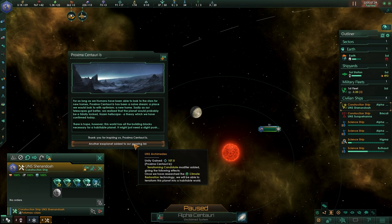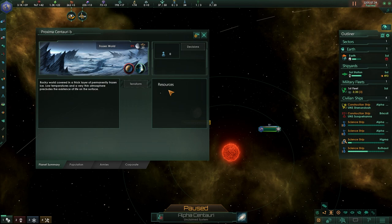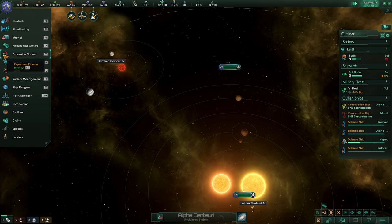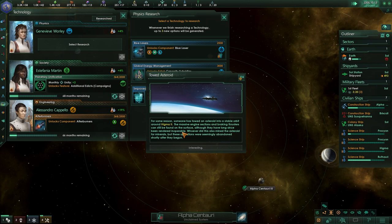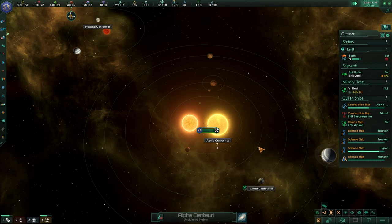Alpha Centauri is ripe for the picking. Our construction ship has arrived, but we need a little bit more influence — sadly, we need to wait two months to get all of this up and running. This is why we didn't spend the resources earlier, because otherwise we wouldn't have been able to colonize Alpha Centauri. Interesting — at Alpha Centauri B, we found a planet with a terraforming candidate modifier. So we've found yet another terraforming candidate — it's got tidally locked, which can help us in the future. Once again, this is in the expansion planner if you need to find it. It looks like we are now ready to put our star base out, and then once we are at that stage, we can get our first colony up and running.